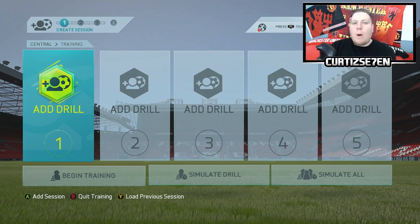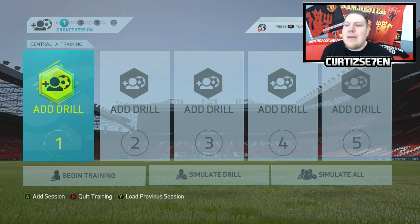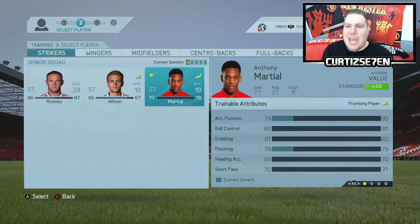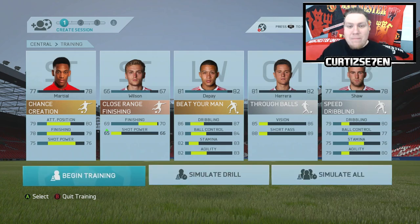So now we've got five players to train in this episode. I'm not too sure if you guys want me to do training every single episode on FIFA, or if I should just simulate them all and show you, or do that stuff in the background. Leave your comment down below. But for this episode, lads, I'm going to pick five players and actually do the training. The first player is Anthony Martial, Memphis, James Wilson, Ander Herrera, and Luke Shaw.